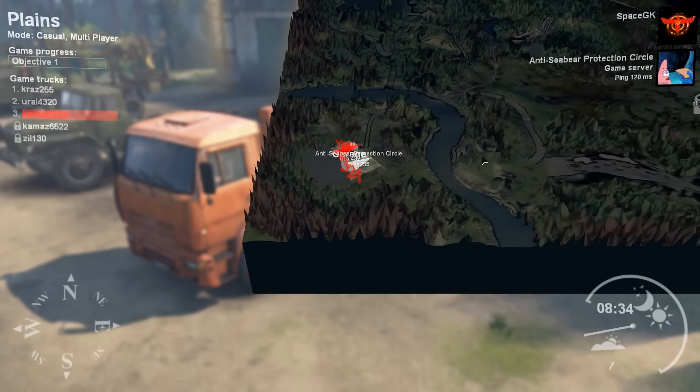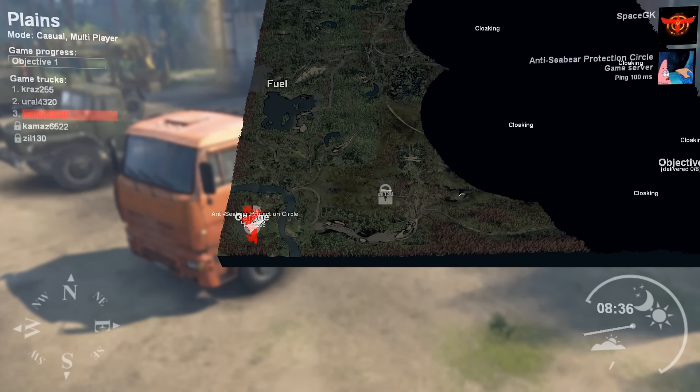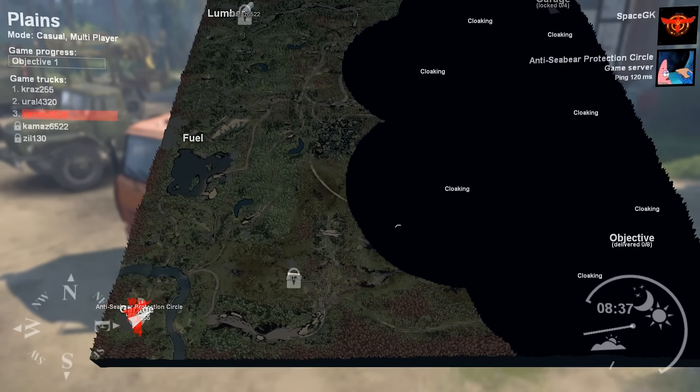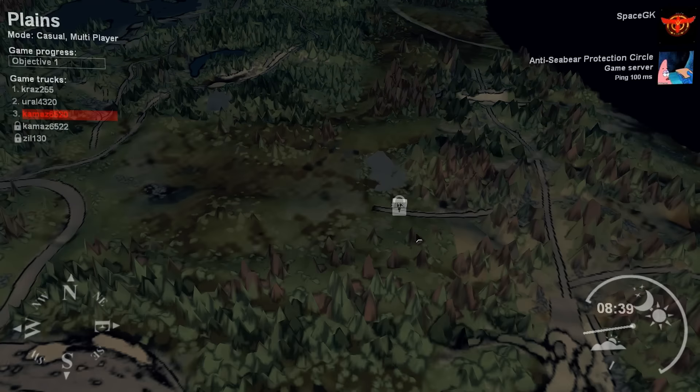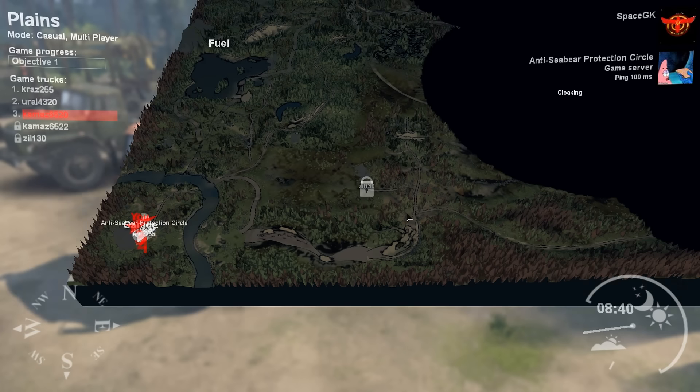Help stuff. We have to unlock all the cloaking. We'd better go to the center of the cloaking and drive into an area to unlock it all. We'll try to get to that truck — the B130. Yeah, I'll try to get there first.